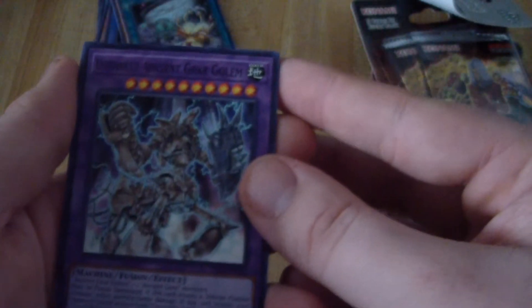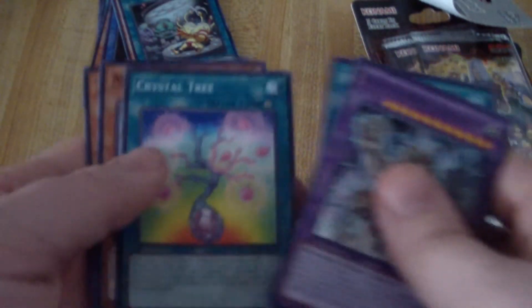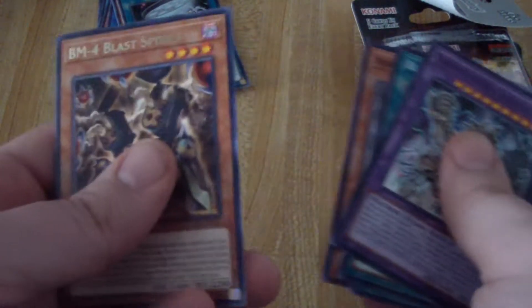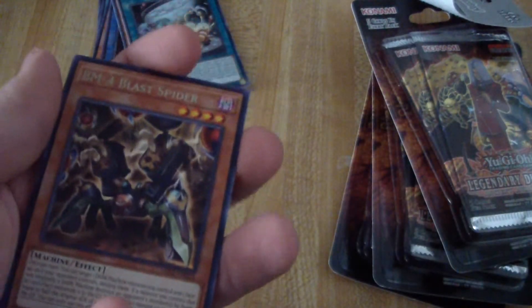Ultimate Ancient Gear Golem — pretty cool as a common. Black Illusion Ritual to go with my new Relinquished, that's awesome. Crystal Tree, Ancient Gear Golem, and BM4 Blast Spider — that's the new Launcher Spider I was talking about earlier, so that's totally cool. Still no holos though, darn.